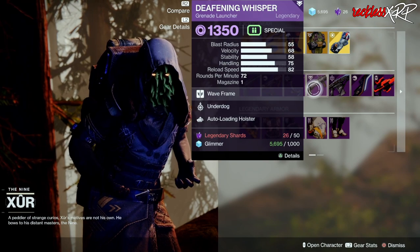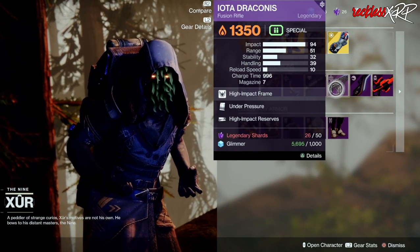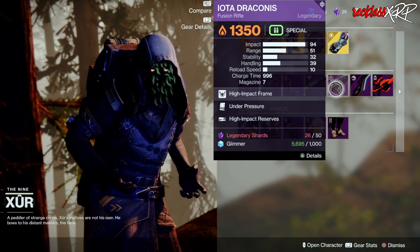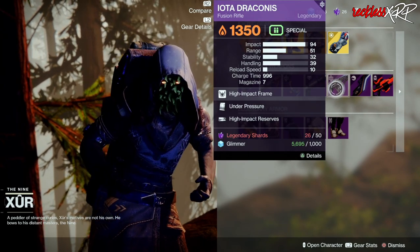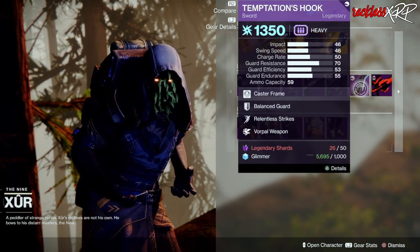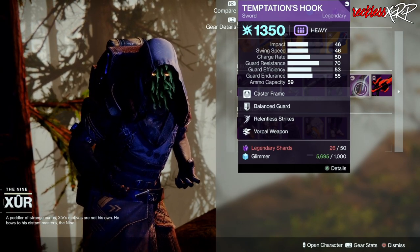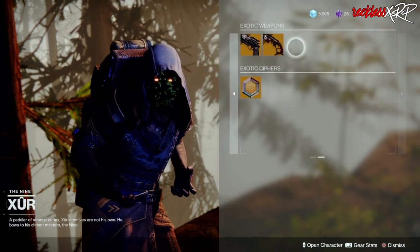Deafening Whisper with Underdog and Auto-Loading Holster. Iota Draconis with Under Pressure and High Impact Reserves. Then we have Temptation's Hook with Relentless Strikes and Vorpal Weapon — pretty decent. Then we have Frozen Orbit with Genesis and Vorpal Weapon.